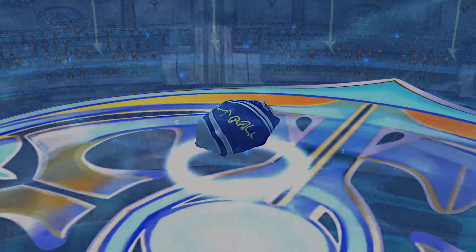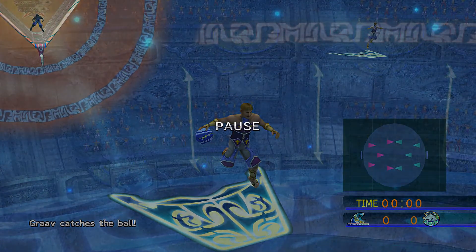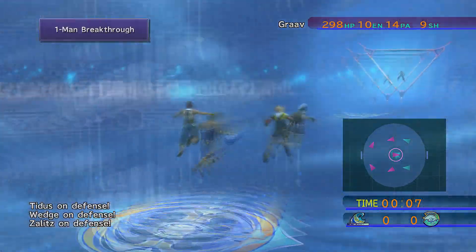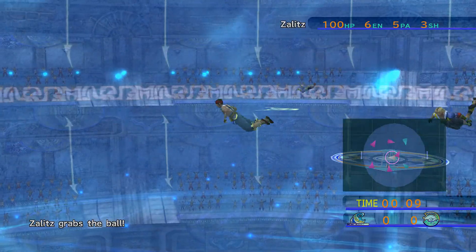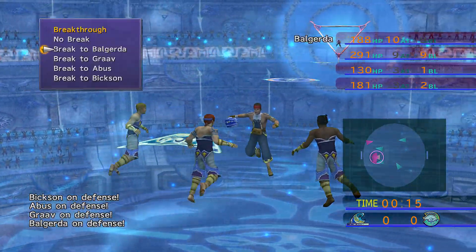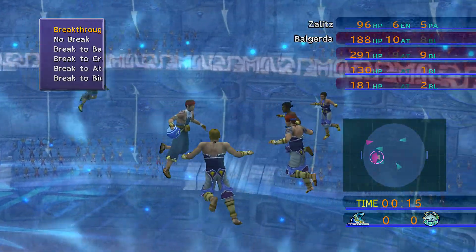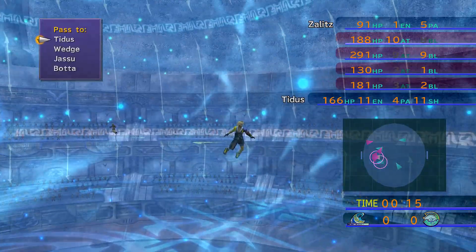Alright, let's go ahead and start — if my cat would stop scratching. We don't get the ball first. Really should have realized my cat was about to jump on me. Alright, we want to steal this ball — we should be able to. One-man break. I want to get the ball down to Tidus so he can score, or get it to Wedge.